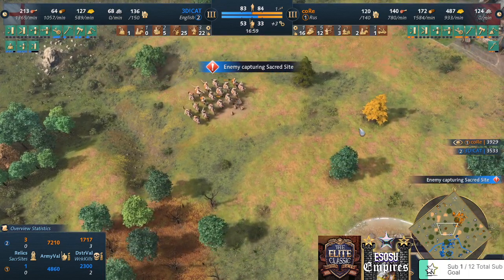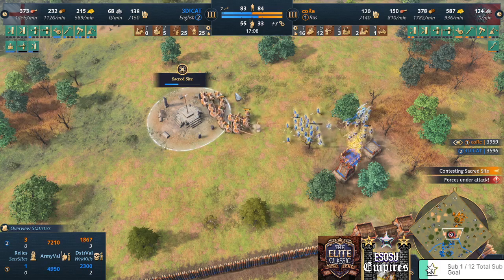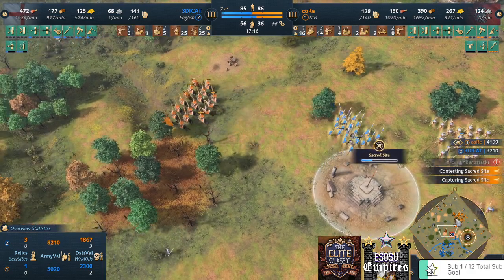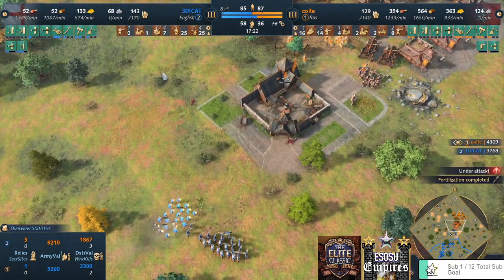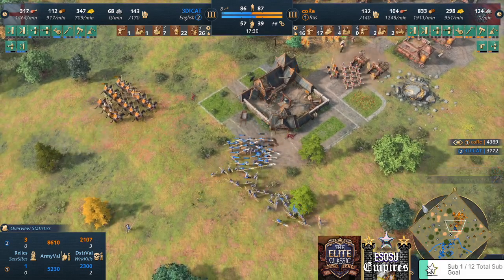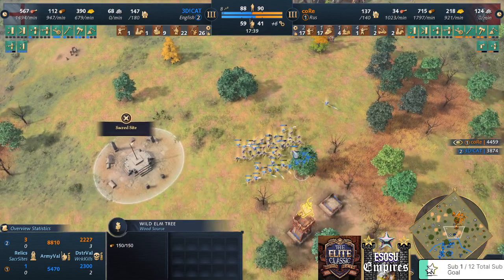3D Cat has more military than Core. Knights engage and take some damage from Longbows but not much — they have double range defense so that works well. Two Manganels now for the Roos player — that will take care of those Longbows. Good damage on the spears! But 3D Cat is adding Men-at-Arms, making that army extra bulky.